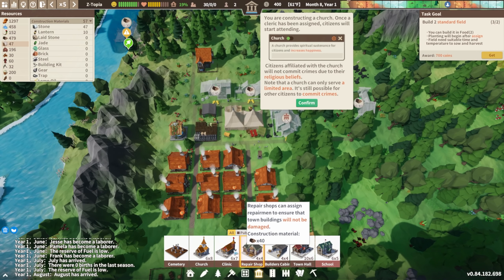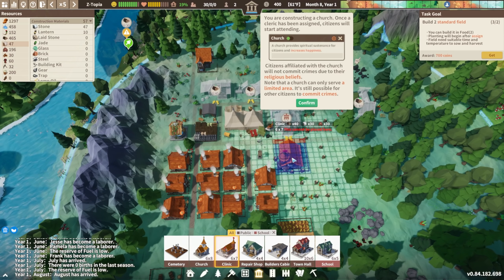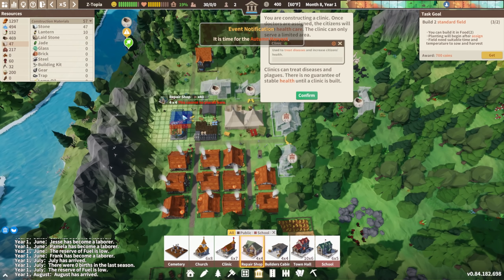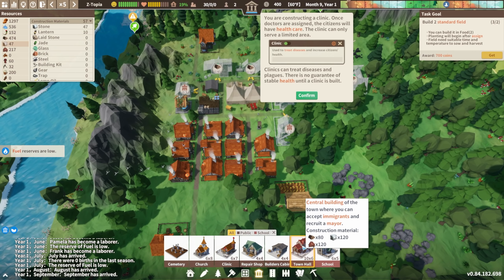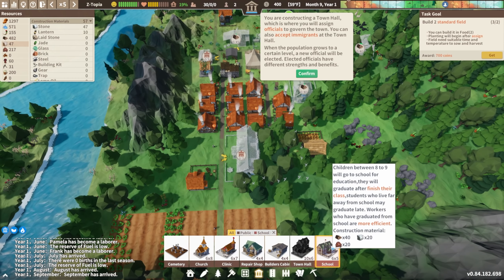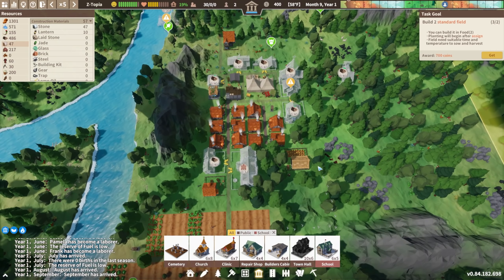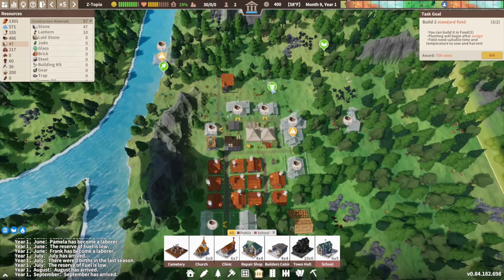Builder's cabin, town hall — central building of the town where you can accept immigrants and recruit a mayor. I didn't realize that was a thing. Right here might be good. And a school — oh my gosh, there are so many things I didn't even know about. We've got everything queued up — all the buildings, all the things. Let's see how this goes. Holy moly. We need planks of some sort — construction probably needs the sawmill.